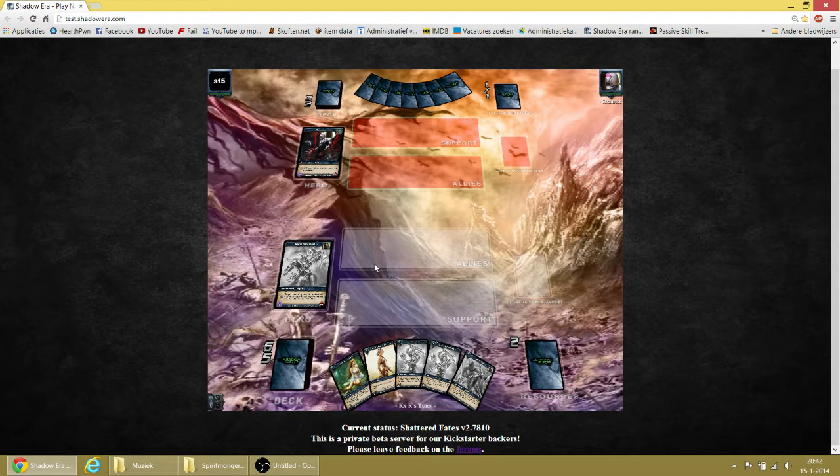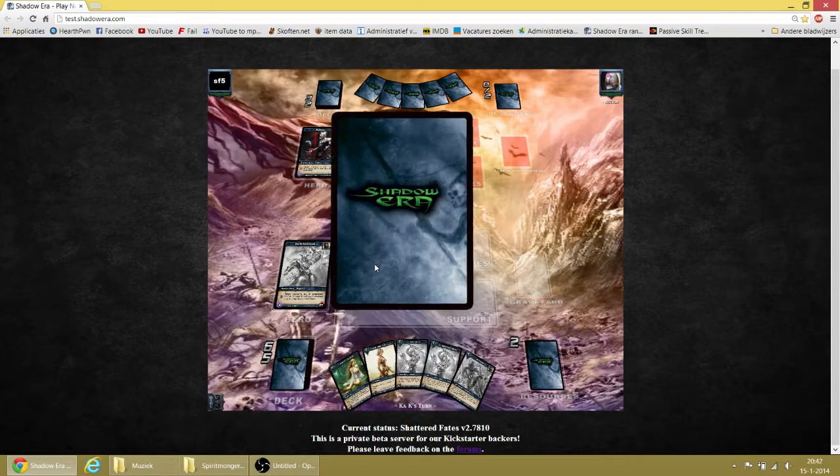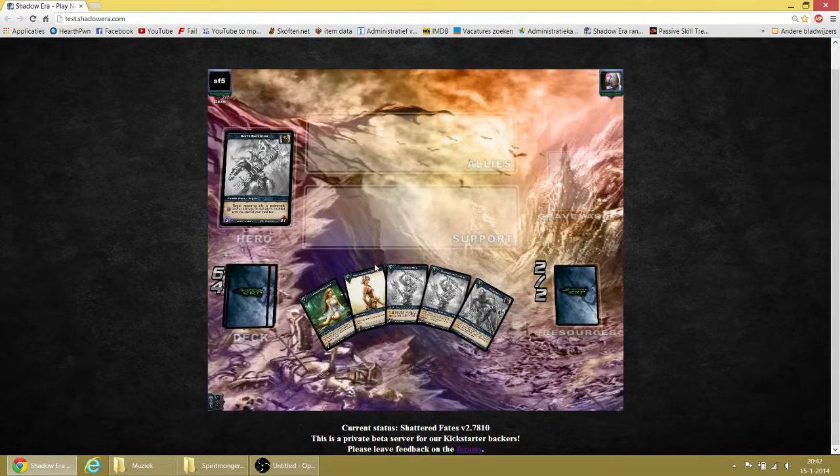And you have that little assassin — I'm so bad at names, it's only getting worse. But it's a 1/2 and it has stealth and ambush, that's it, costs 2 resources.